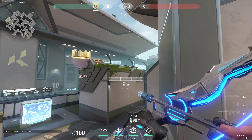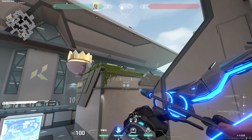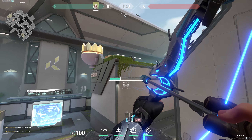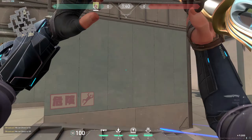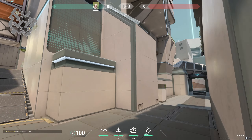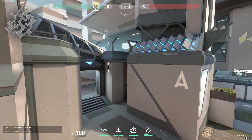So the first thing is you're gonna come over here and before the round starts, you're gonna stand over here anywhere like this and you're gonna aim on this board. So simply the first scan will look something like this — jump through and it will scan anyone pushing A main or you can get information of A main. Just make sure that you don't use the same scan every round because then they can hide or break that instantly.